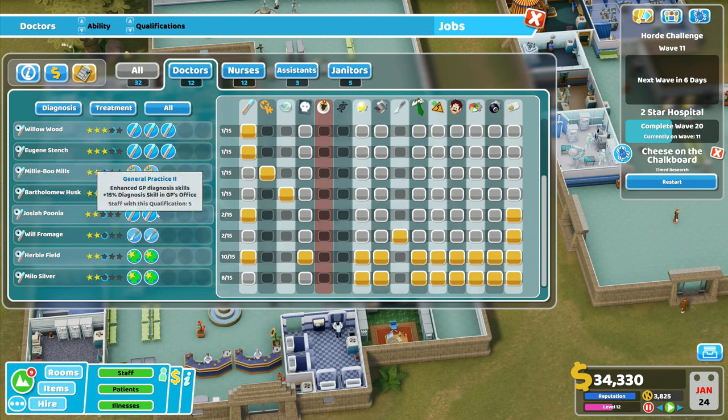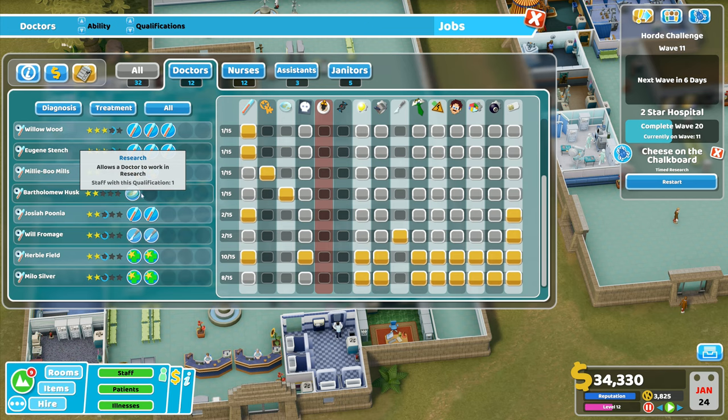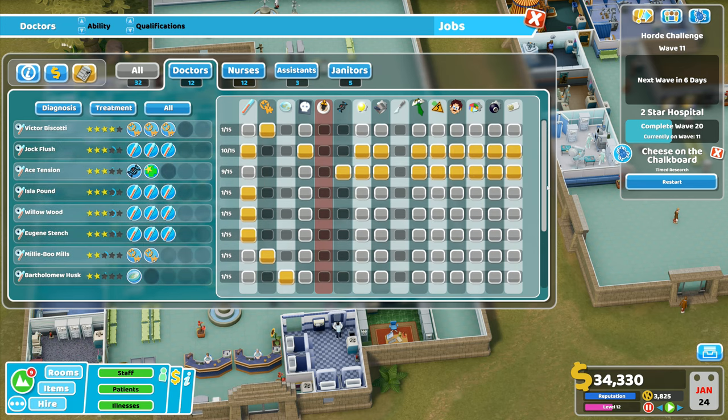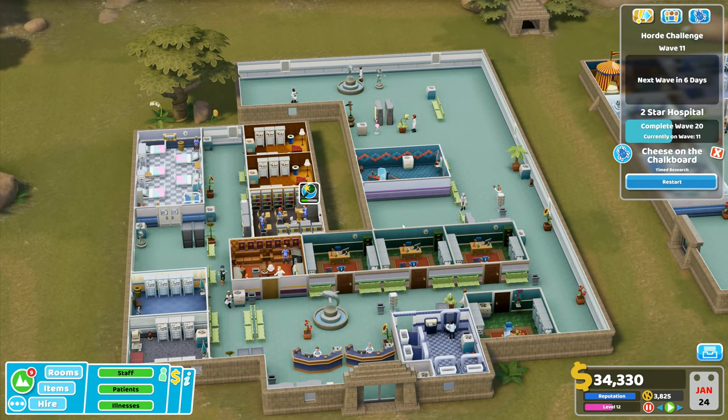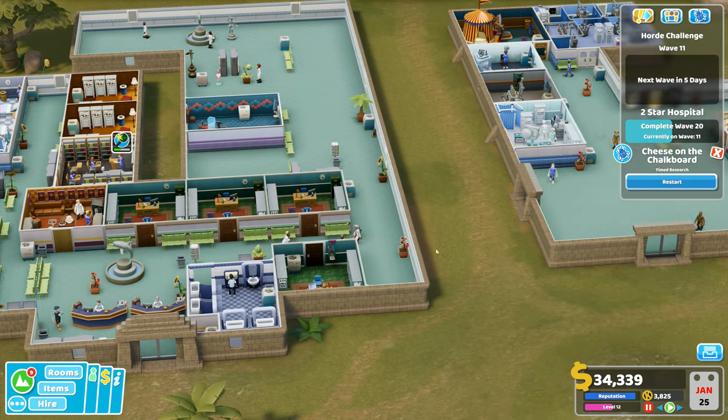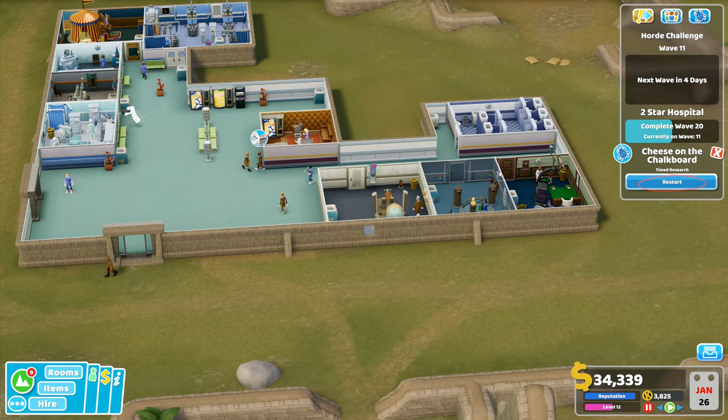Actually we've got five GPs; one needs training in GP level three. My research scientist needs training. I've got surgery level two with Will Fromage, and treatment doctors down here. What I don't have is any diagnostic doctors — I've got a genetics lab, though I don't think I've actually got one, and that's also treatment. Maybe we could have two DNA labs — one for diagnostics and one for treatment only. We're at wave one.